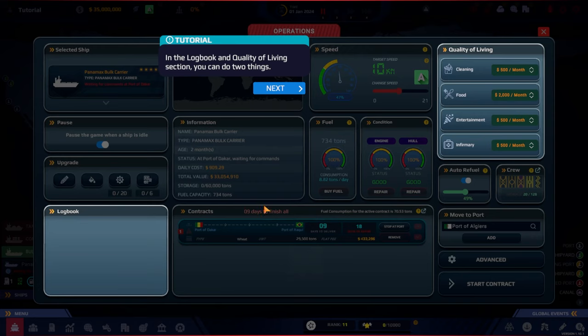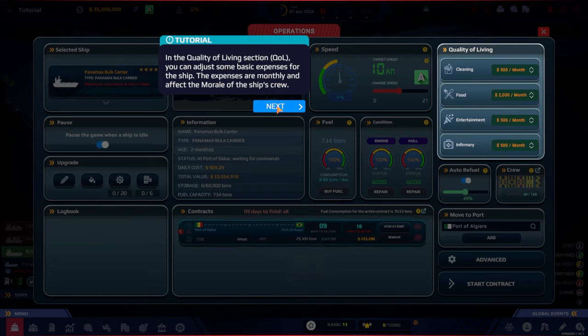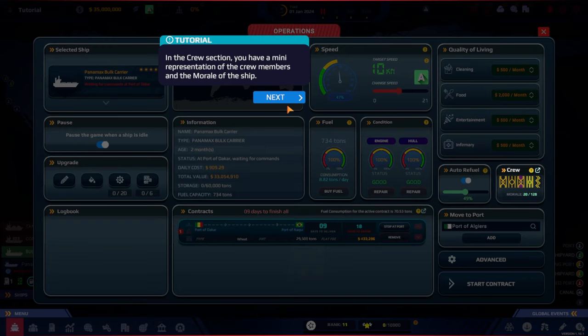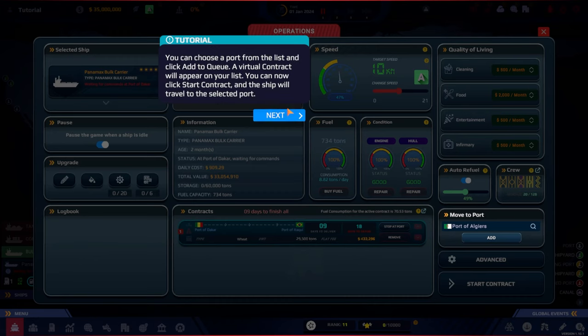In the logbook and quality-of-living section you can find information about trips and events. In the quality-of-living section you can adjust basic expenses for the ship — mostly crew-related, billed monthly, and affecting crew morale. In the crew section there's a mini representation of crew members and overall ship morale. The 'move to port' tool is useful when a ship reaches a port with no suitable contracts — you choose a destination port, click 'add to queue', and a virtual contract appears so the ship travels there.